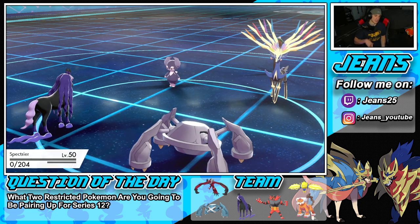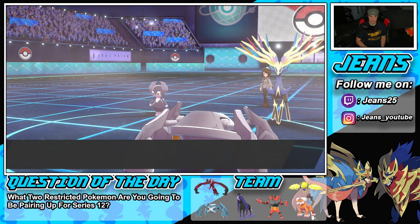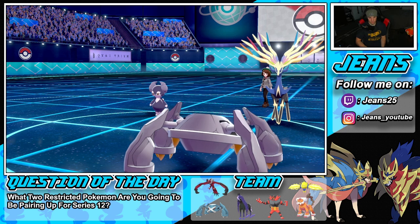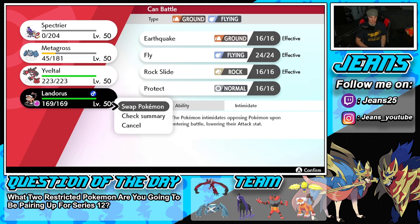Who do I bring out? Could bring out Landorus — not too bad here. Sunlight fades off. I could Sucker Punch, but I might just save that. Let me check the speeds — Yveltal is 154, Xernias is 151. We have a rather fast Pokemon and we do have the Assault Vest. I'm gonna go into Yveltal here.